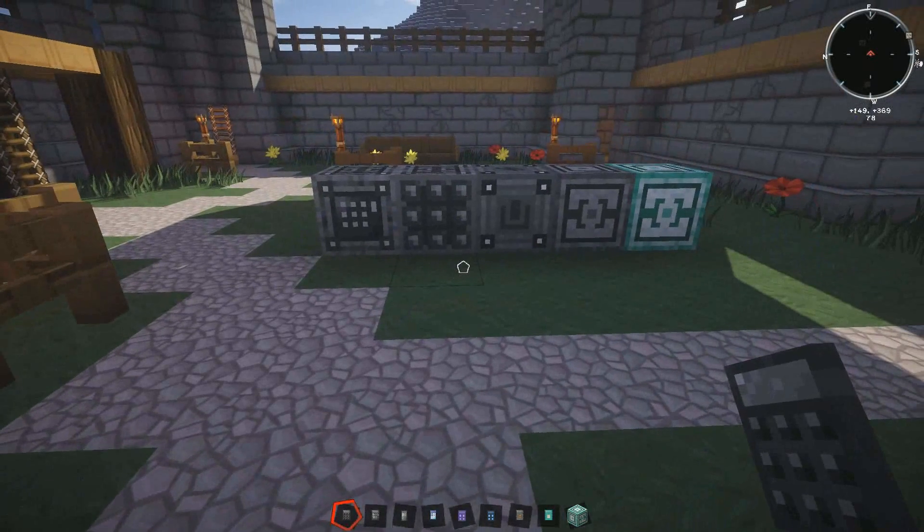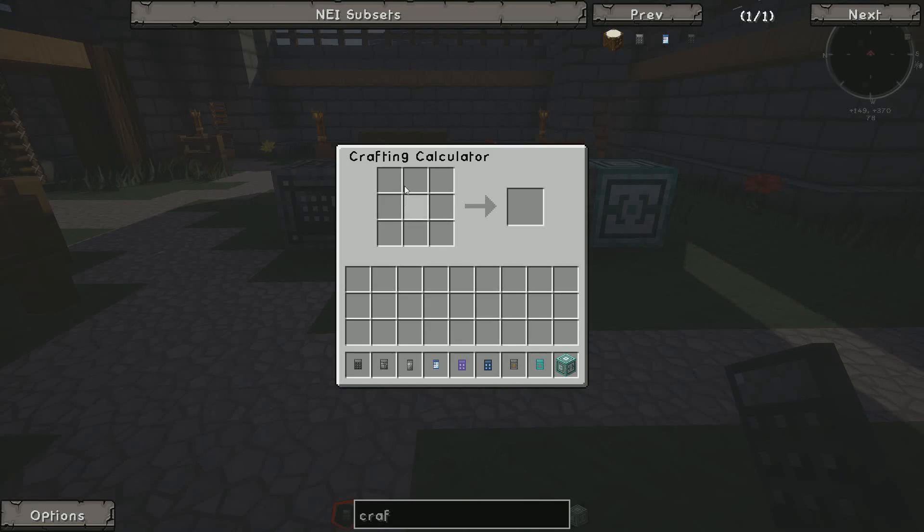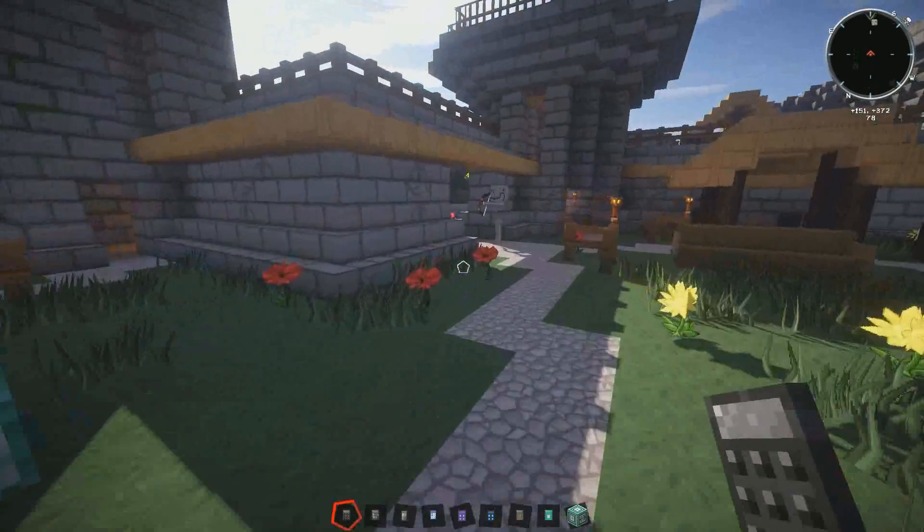So the first calculator that you need to know about is the crafting calculator, which is basically a portable crafting table which you can take anywhere.